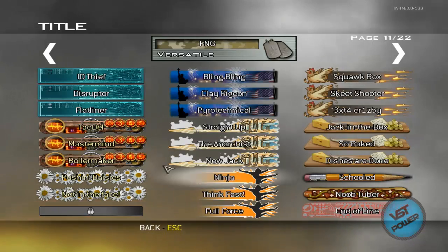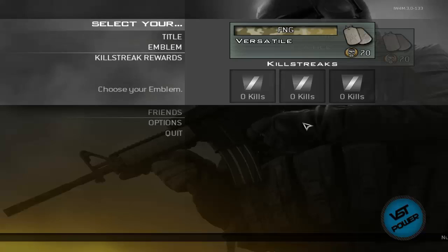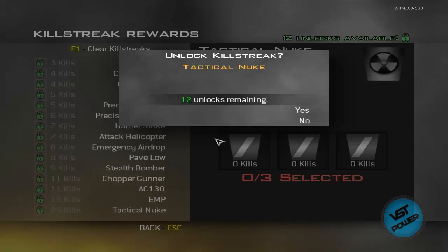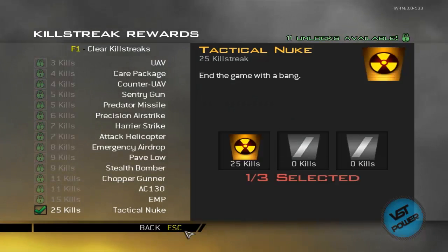Not everything — I'm not sure why just yet — but most of them. That's awesome. Emblem — we've got a lot of those unlocked, most of them. And then kill streak rewards as well. If I go to tactical nuke and unlock that — yeah, that's what I'm talking about. And that's how you have a lot of good times.